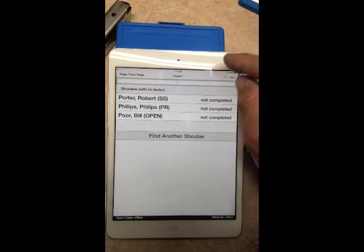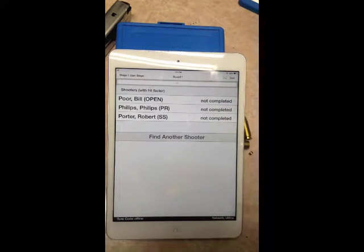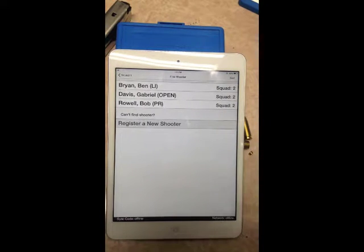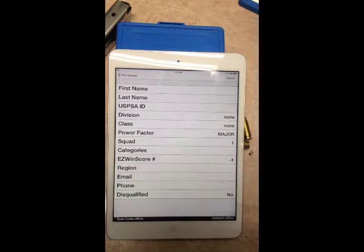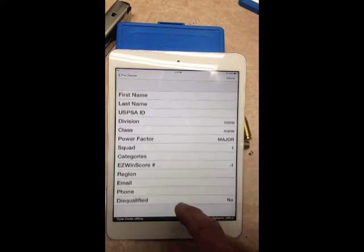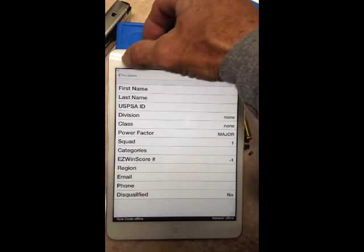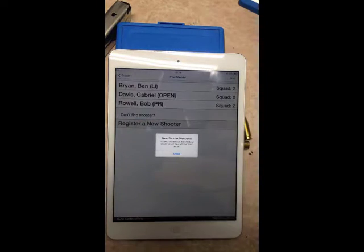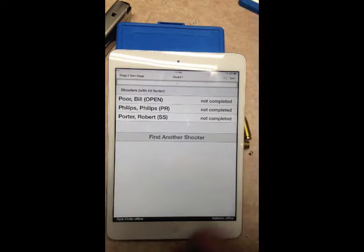You notice it changes each and every time. You can find another shooter if needed, in case they're not in there, or you can register a new shooter. This is where the walk-in part comes in. You can register a new shooter here without being a walk-on, but only until somebody actually scores a match. We're going to discard that for now.